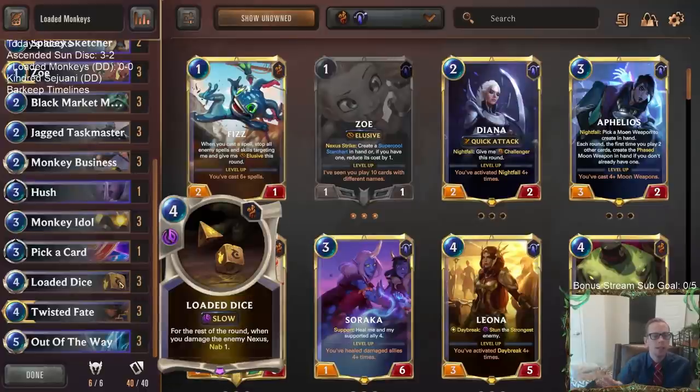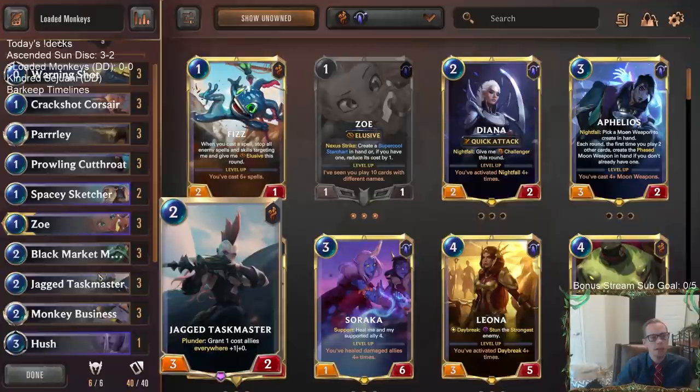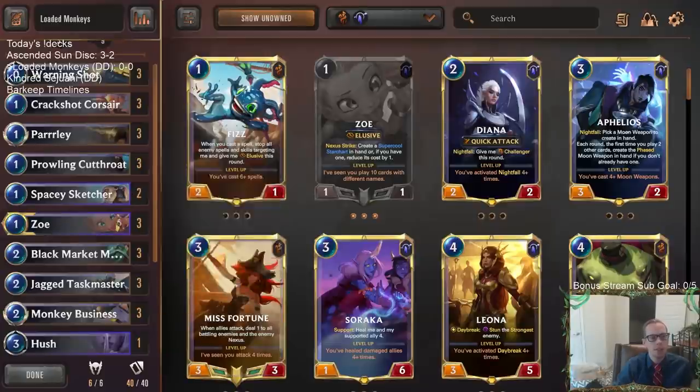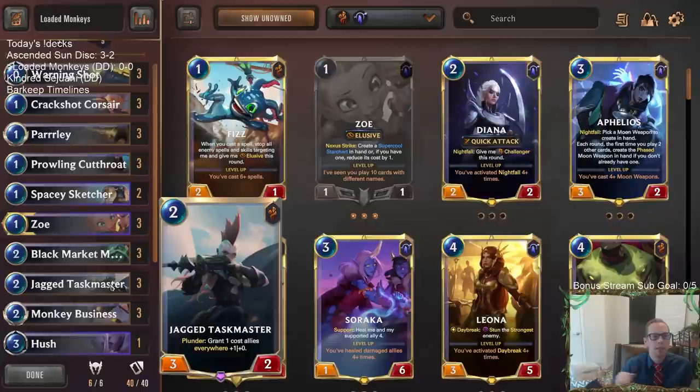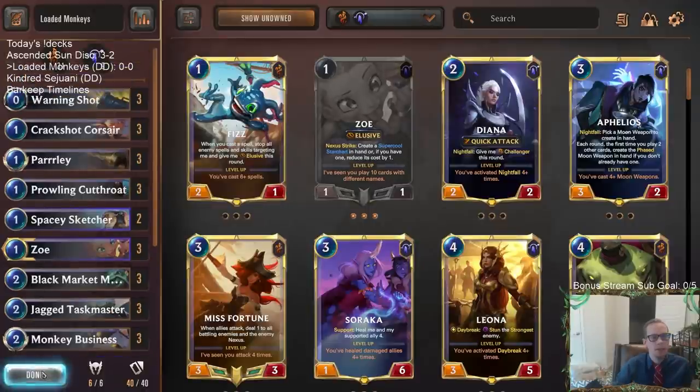Even though Loaded Dice do stack — so if we play one and then another, it'll be nab two for every single damage instance, which is crazy — we can still discard extra copies for celestial cards. Spacey Sketcher will help our Zoe level up faster, and it's a one-drop, so as a Jagged Taskmaster deck it can be a two-one with Taskmaster — a little better than that one-one body. Anyway, let's go ahead and give it a try — let's play our five games in ranked.